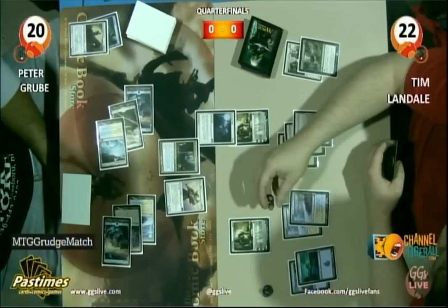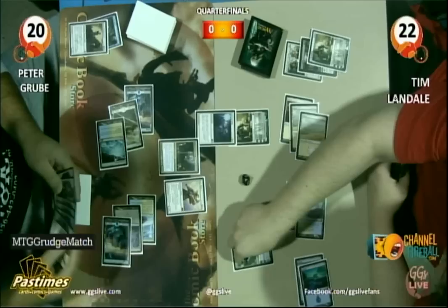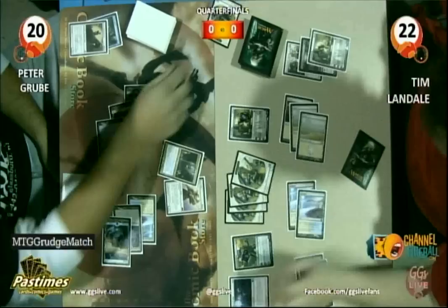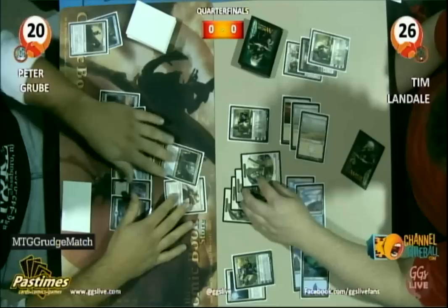Tim minus 2's Elspeth to create 3 more tokens, so he's got a total of 4 tokens. Then he taps 7 mana and casts Karn Liberated. He's going to use Karn to get rid of the Oblivion Ring, bringing back Elspeth. This looks pretty nice for Tim. He's going to gain 4 life. So Karn, Elspeth, and a bunch of tokens on defense. Karn's going to fall due to the Geist of Saint Traft creating a 4-4 flyer.